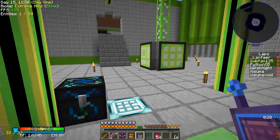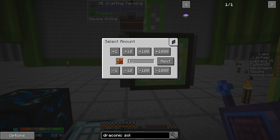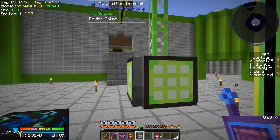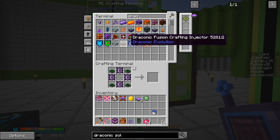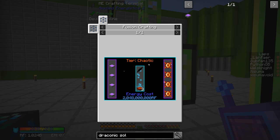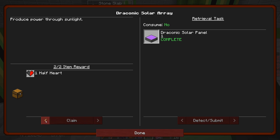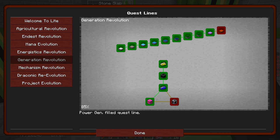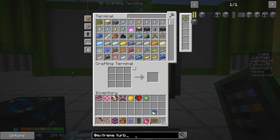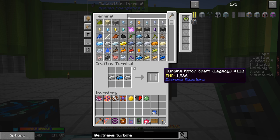If we double that we're already exceeding what our big reactor can do - it gets a little crazy with these solars. Now we have four draconic solar panels to upgrade to the final tier once we get the chaos shard and some awakened cores. That's another quest knocked off, giving us half a heart. Let's do top loot. One more quest done!